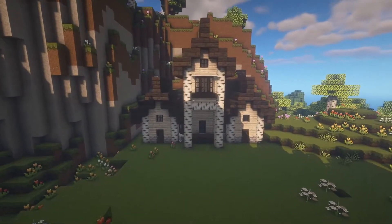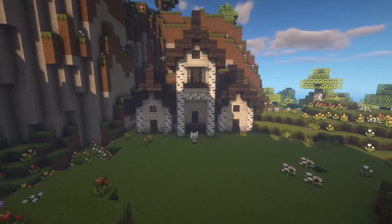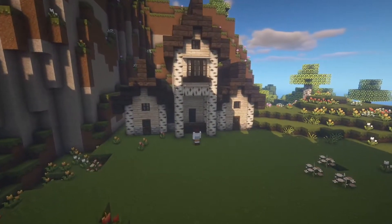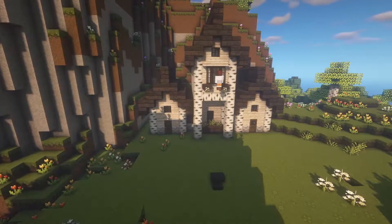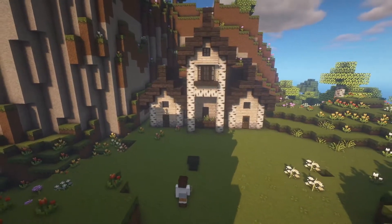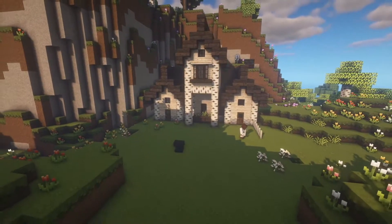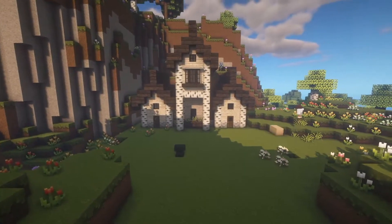The outside with the shaders just makes it look so good. It looks like a little fairy cottage where there's one big fairy living in the upper roof and then two smaller connected sections on the side.